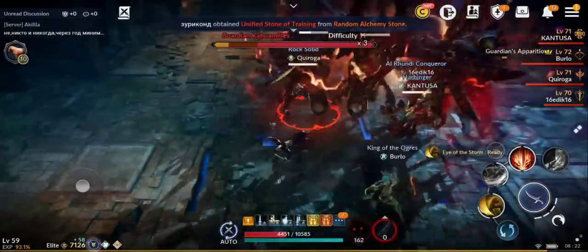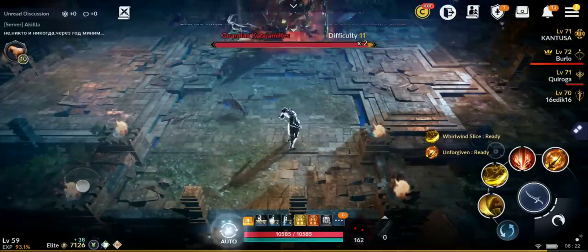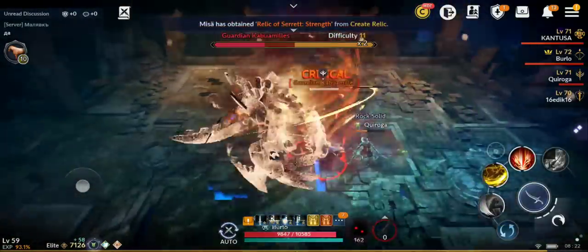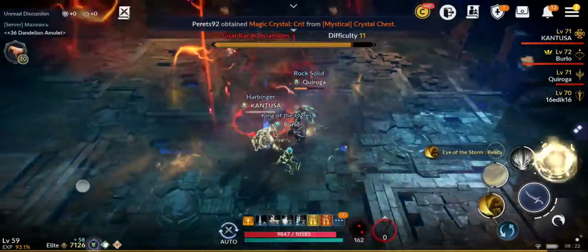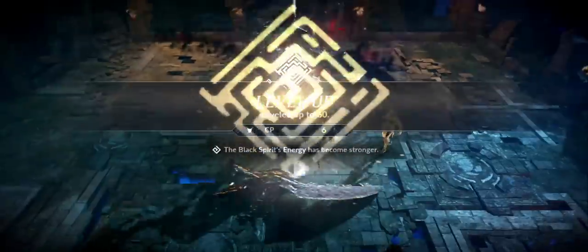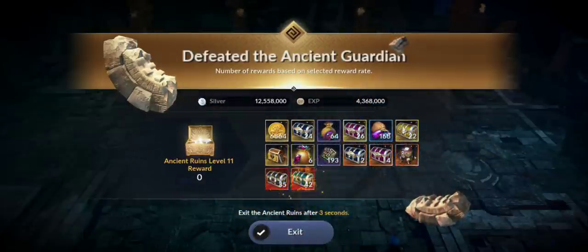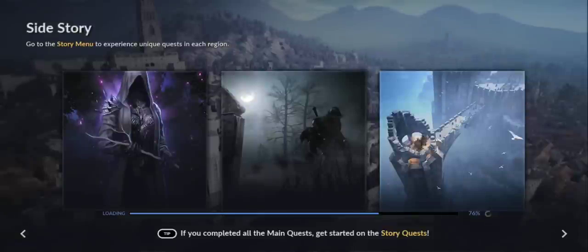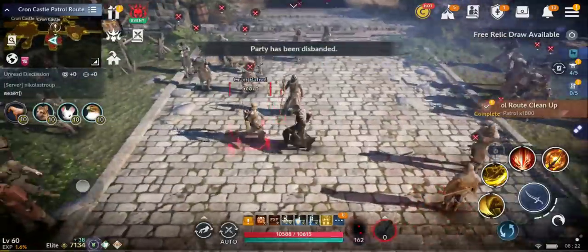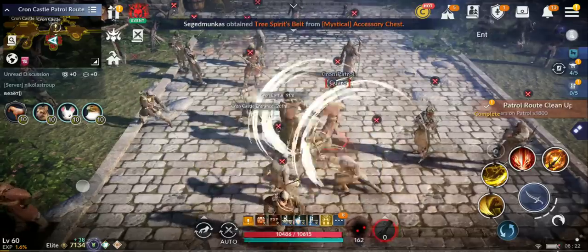Almost level 60 — I'm gonna do some ancient ruins runs to reach there. I need around 7% to reach level 60. I was gaining around 8% at level 59 per 70 runs. Still one of the best areas is Crown Castle because you kill lots of monsters really fast, and I activated auto-loot mode for extra combat experience — 50%.